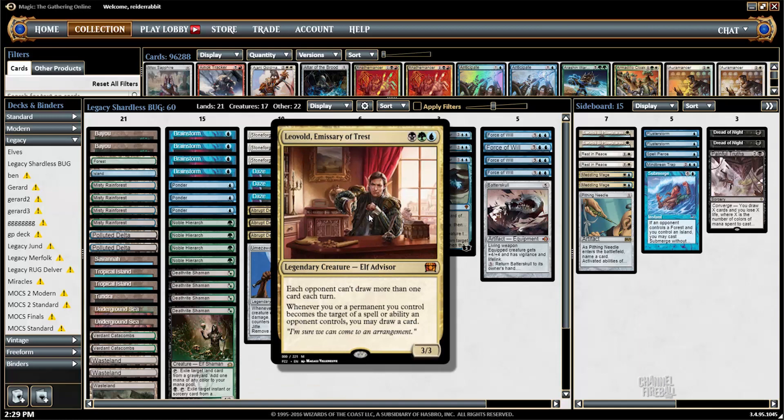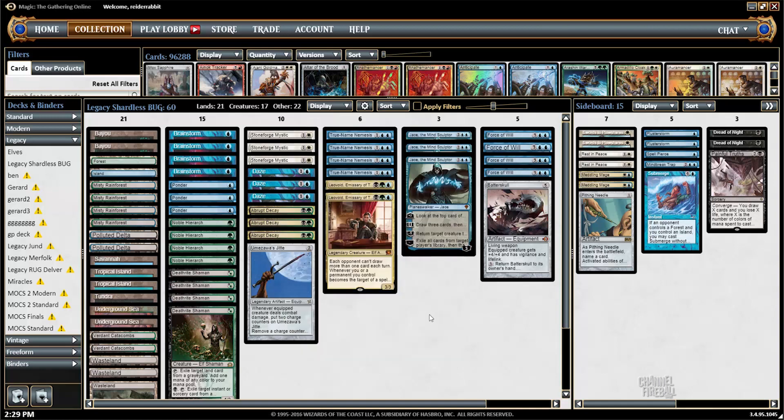And two copies of Leovold, Emissary of Trest, which is one of the most exciting new cards and a card that I'm really looking to play with.